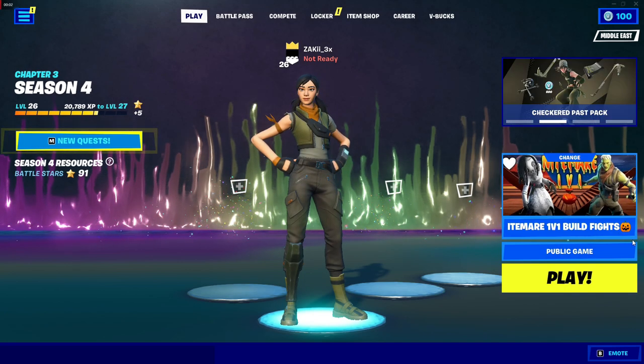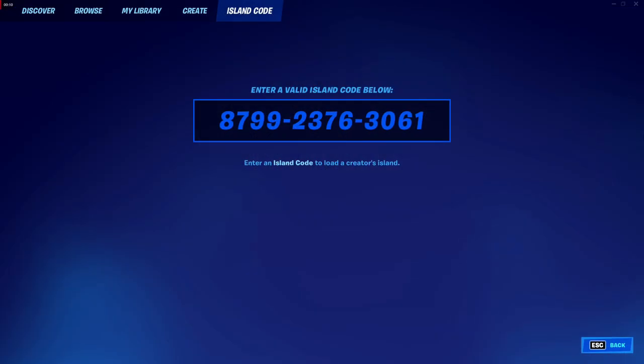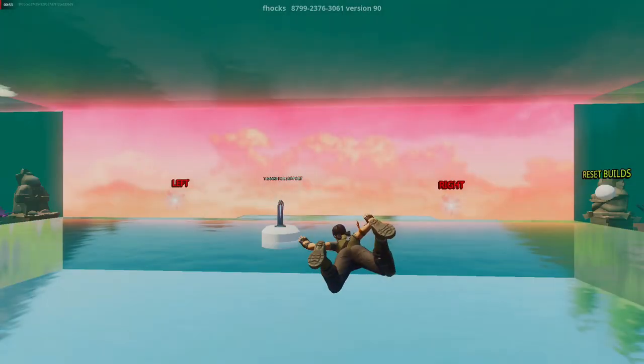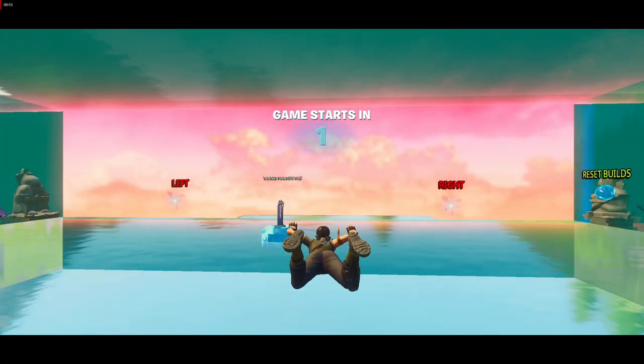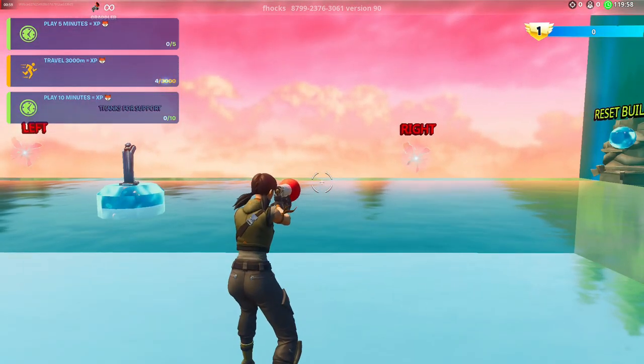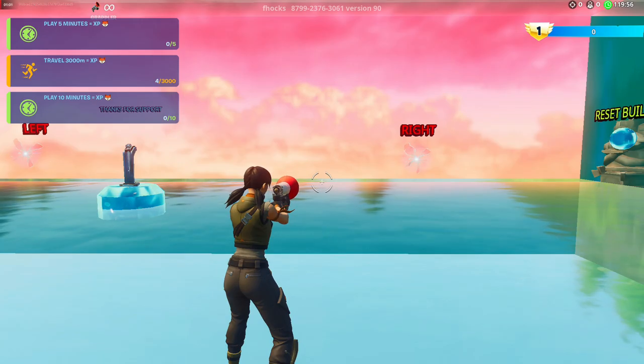Hello everybody, welcome to another Fortnite XP glitch. The map code is always given in the description. Once you join the map, wait for 10 minutes to get the most amount of XP.